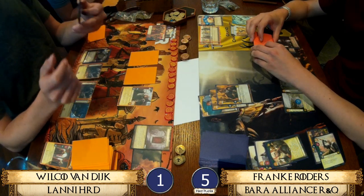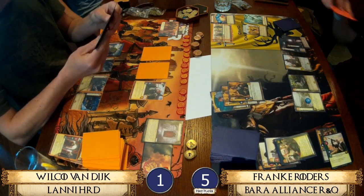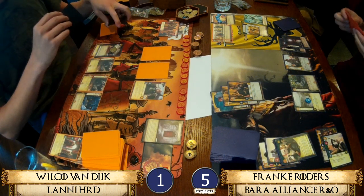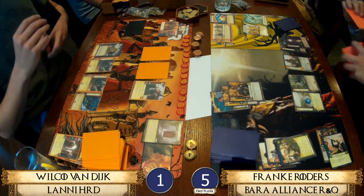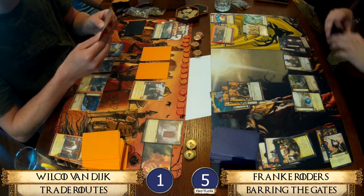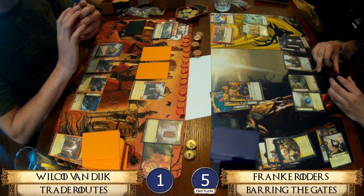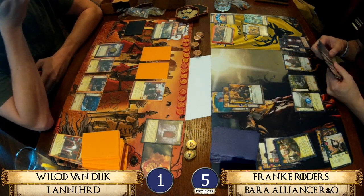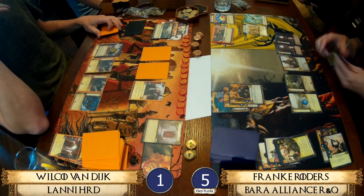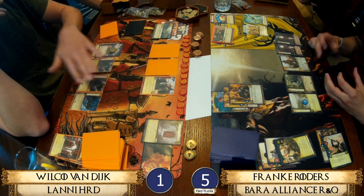If characters are kneeled with power on them, that's two ways your opponent can punish you. It's not about Robert Strong specifically but about the Varys threat — power on your characters can be a danger. Speaking of Varys, check out the live stream from yesterday with James Warnsley against Adam Huang for an interesting Varys play.